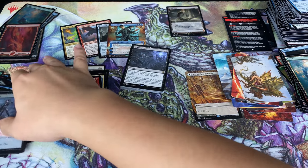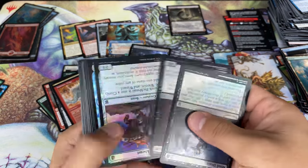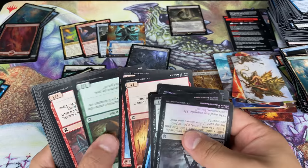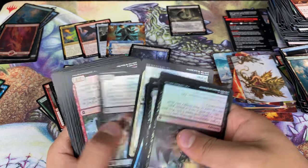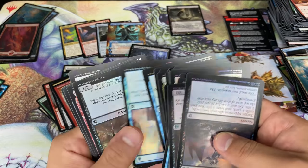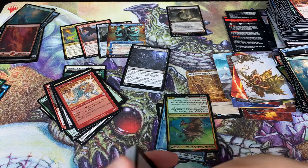So 30 rares plus mythics — almost similar to a booster box, actually. Wait, no — there are some foil rares. Let me grab them. 30 rares, one foil rare. Oops, got a whole booster pack stuck in here — oopsies. There are two rares being foil. I think there's one last one I missed — 33 rares, four mythics. Still got that expedition.